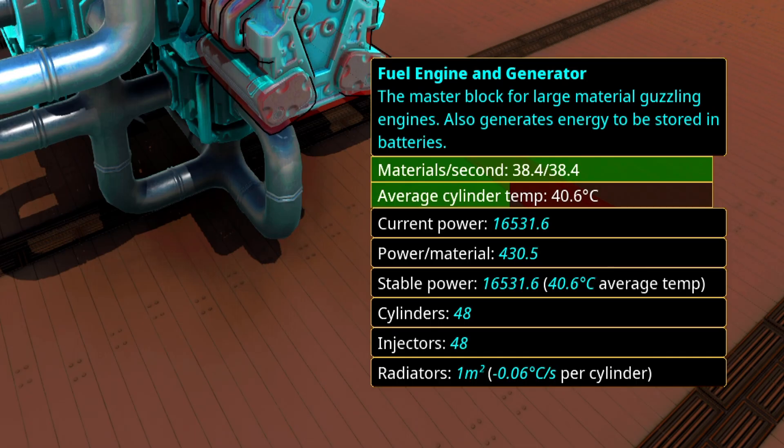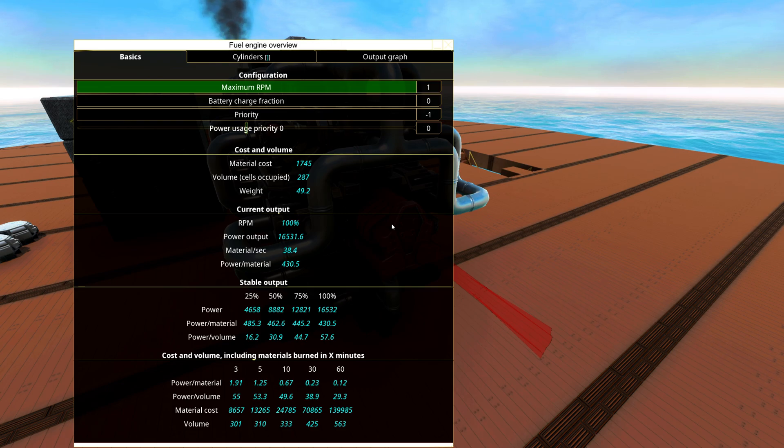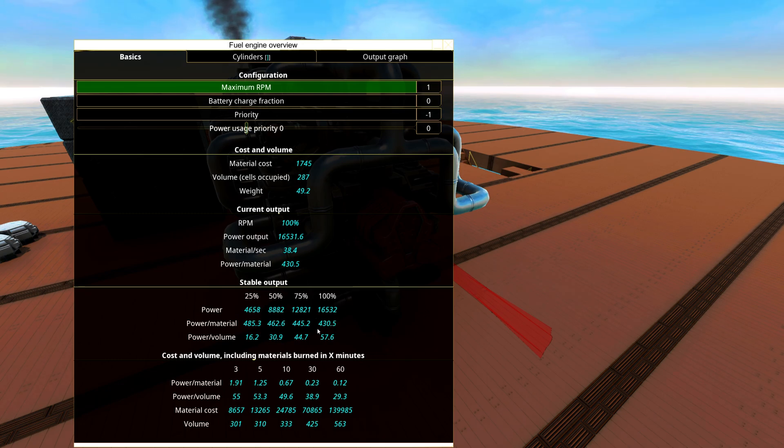Now we can see how many materials per second this thing is burning. We can see how much power it generates, which is 16,500. If you press Q on the engine you can go into it and see some stats. For example, at stable output 100% we can see power per material — this is 430. The higher power per material we have the more efficient the engine is. This is a stat you will want to look at when trying to build efficient engines.